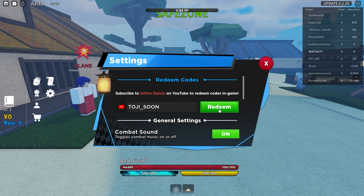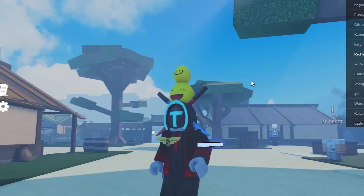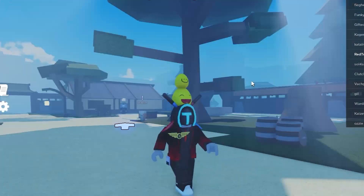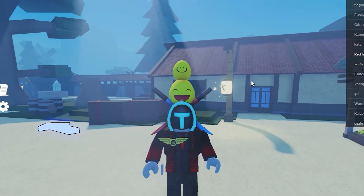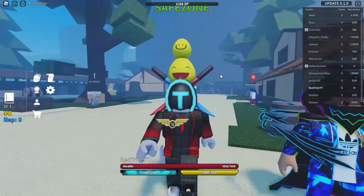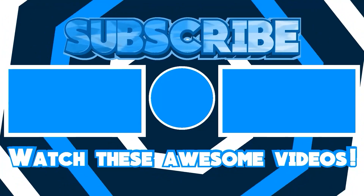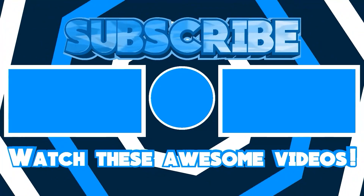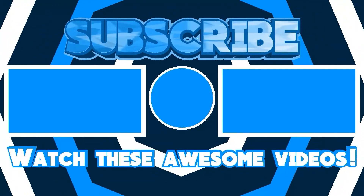Here's a new code which is a bunch of words and the code name is 'trulysoon'. This code actually gives you three clan spins. They will release more codes soon, but a lot of them — like five or six — have already expired. This is the only working code right now. That's why guys, subscribe and see the next video. Bye!